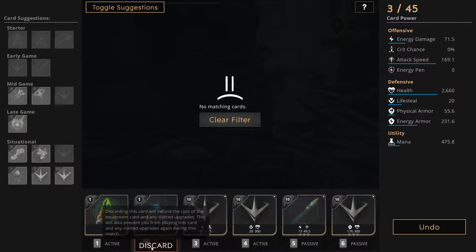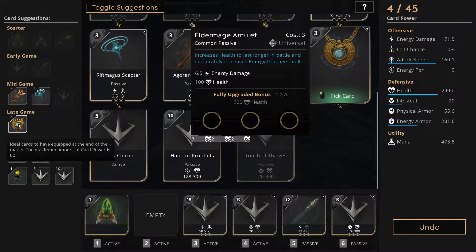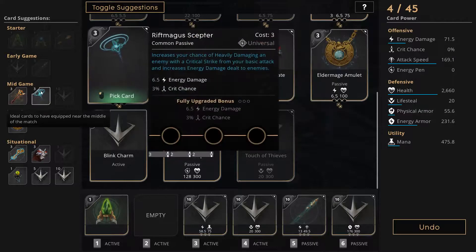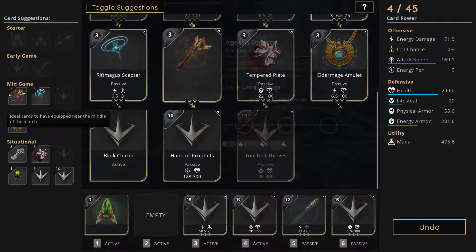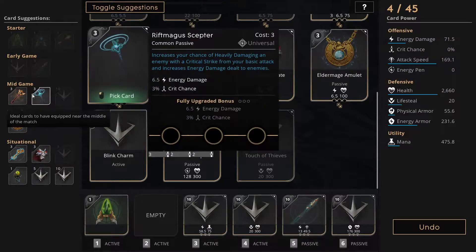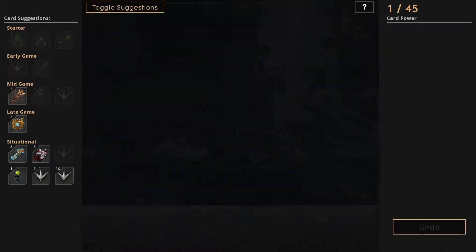Alright, let's discard this mana thingamajig right here. Crit bonus, energy damage, and crit chance. They're saying this is what I want. Let's go for it — we'll upgrade that as we go. Screw it.